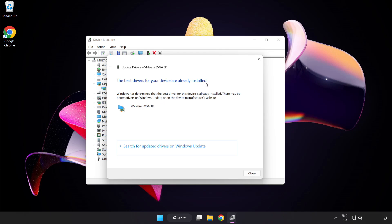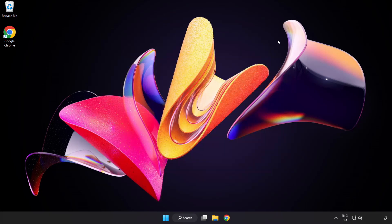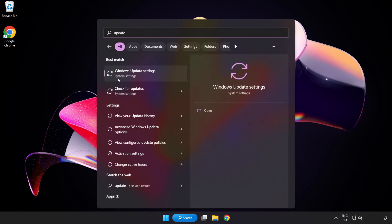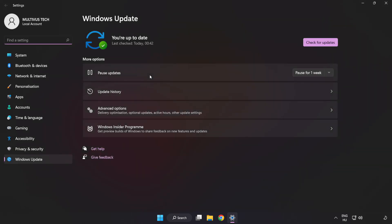Once installation is complete, click Close. Then click the Search bar and type Update. Click Windows Update Settings and click Check for Updates.